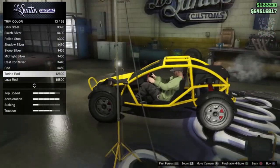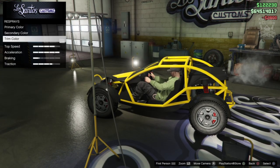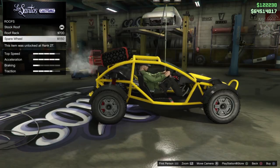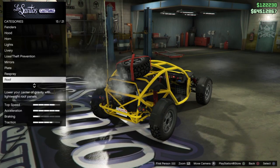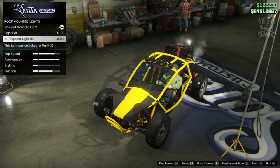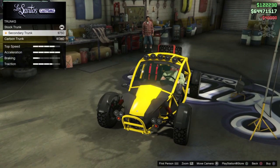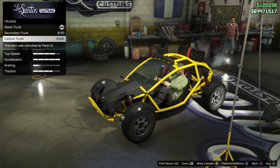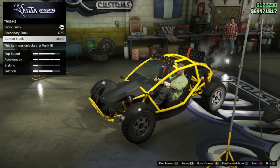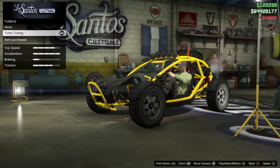Then we've got a roof — of course it's not going to give us a roof. We do get a spare tire though, just to make it look less stock. We'll also get the roof mounted projector light bar, which changes the look a bit. We've got race transmission. There's also a trunk — you can change it to carbon or a secondary color. I think it looks better carbon, so I'm going to get the carbon trunk. And we are going to get the turbo tuning.